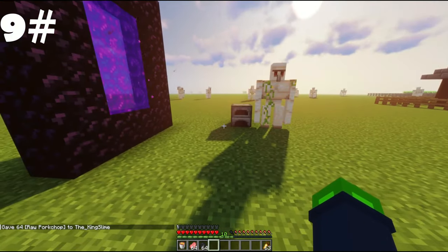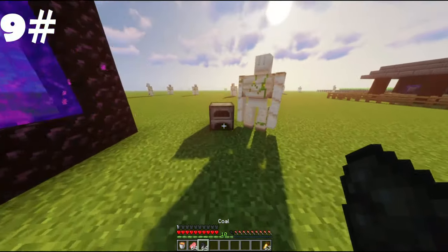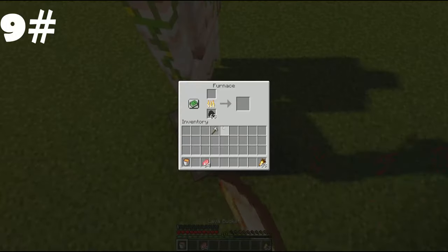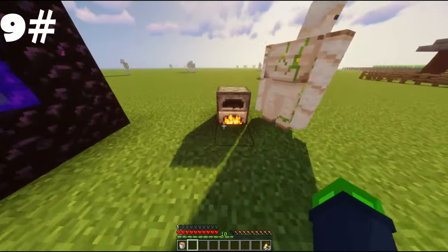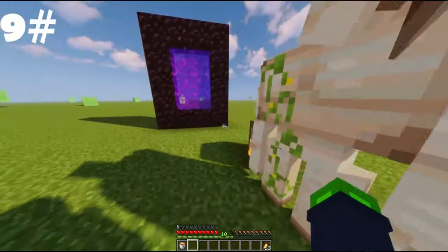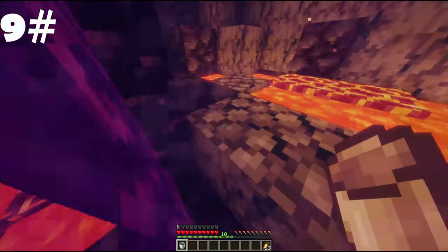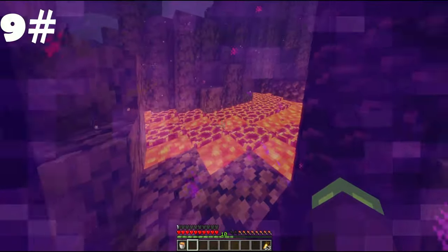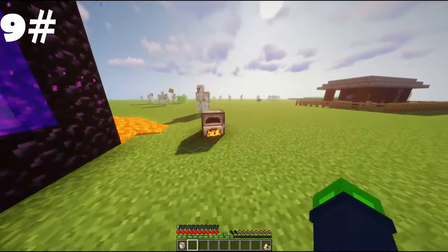Up next, we got lava buckets and coal. Usually people use coal to smelt things — you're not wrong, but you can put that coal to other uses. It's just better to use a lava bucket. Lava buckets are easy to get, so don't bother using coal — just use lava buckets.